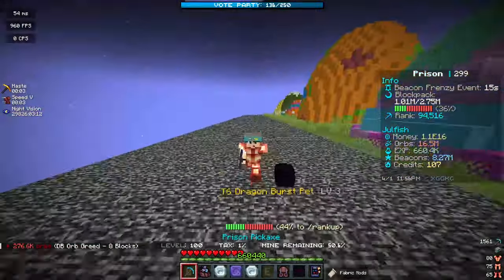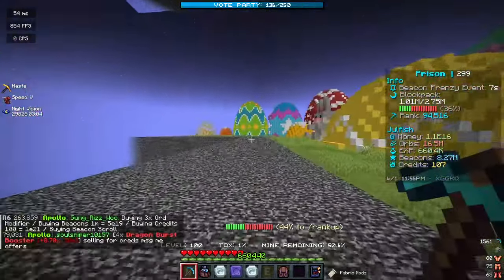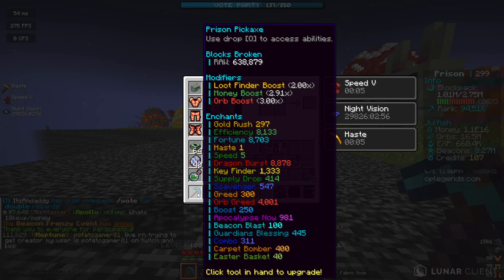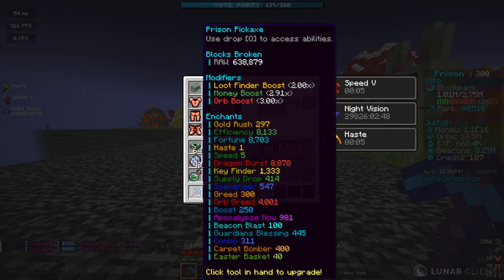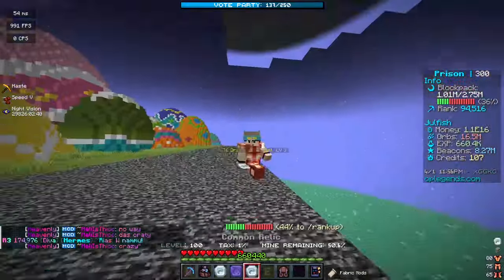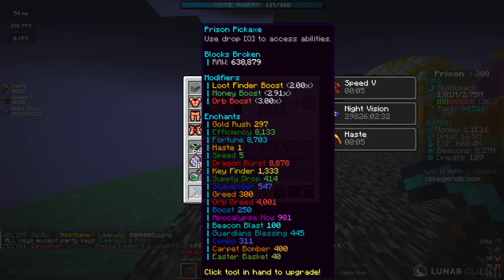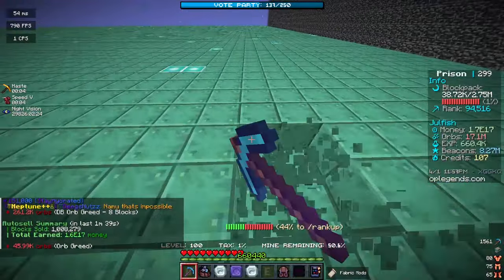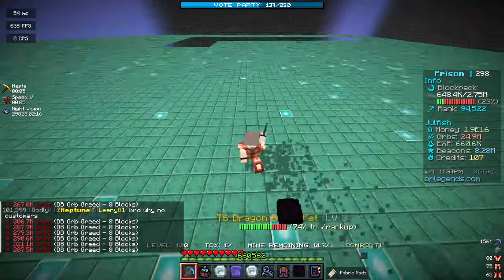I got sick for a few days but today I was able to grind for a good three hours. From last video we were ranked 87,000 and now we're nearly 95,000. We've nearly maxed out dragon burst and orb greed enchants. There were players running 5x orb boosters and global dragon boost activators for 1x, meaning my dragon burst enchant was basically doing double. Since I switched to the T6 dragon burst pet, dragon burst activations happen way more often and I'm making a ton more orbs.